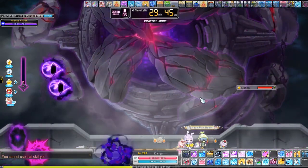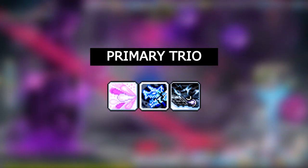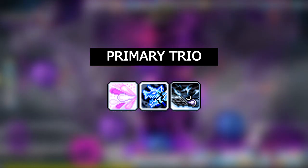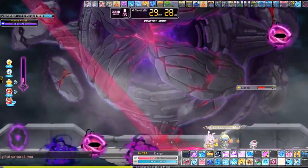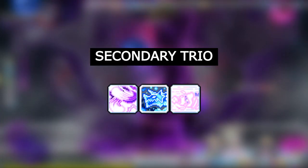For Buccaneer's main boost node trio for bossing, you want octopunch, sea serpent rage or raging serpent assault, and nautilus strike. For the secondary trio for mobbing, you want hook bomber, sea serpent burst, serpent assault, and corkscrew blow.